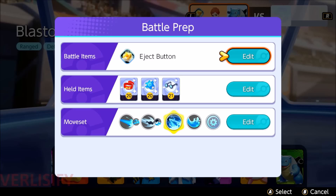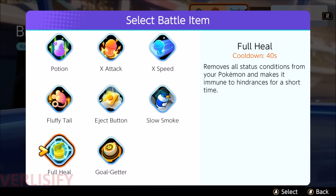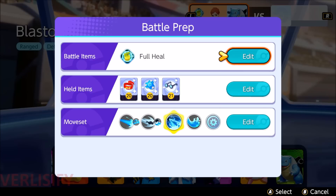Now let's talk about the Rapid Spin and Water Spout moveset, where I don't like Eject Button as much. Things get kind of weird because even though you're unstoppable during Rapid Spin, I like Full Heal since as you're coming out of Rapid Spin, you can't take action for about a quarter to a third of a second. If you want to pop out of Rapid Spin quickly and go into your Unite move, you can actually get your Unite move cancelled by the opponent's hard crowd control. So I like Full Heal just for that guarantee of added unstoppability.